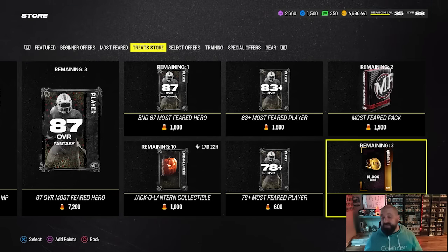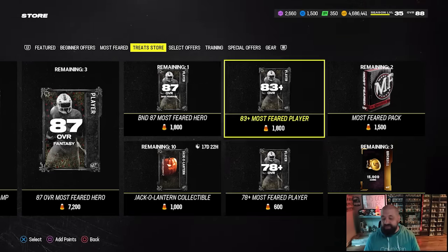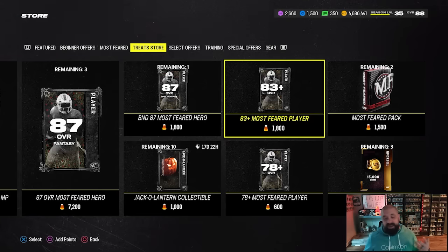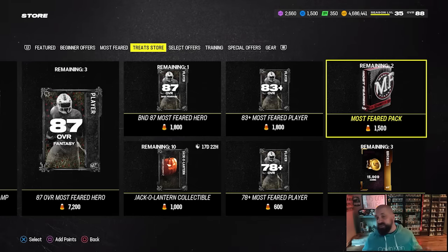After the jack-o-lanterns, you can convert treats to coins — 1,000 treats equals 15,000 coins, limited to three times, giving you up to 45,000 coins total. Coins are always king since you can buy the players you want. The 78-plus and 83-plus packs are unlimited but risky, and the re-rolls with training aren't amazing. The Most Feared pack guarantees two Most Feared items — mostly 78s and 79s with a chance at an 83, 87, or 90.